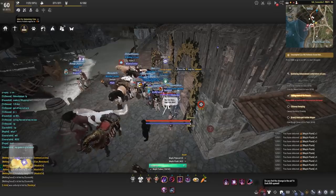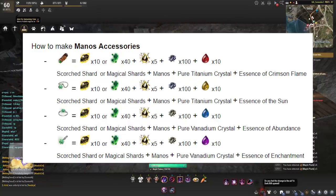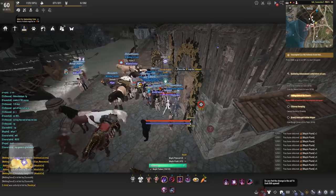Moving on to the necklace: that's going to require scorch shards, magical shards, manos, pure titanium crystals, and essence of the sun. For the rings they will require scorch shards, magical shards, manos, pure vanadium crystals, and essence of abundance. The earrings will require scorch shards, magical shards, manos, pure vanadium crystals, and essence of enchantment.